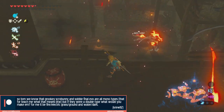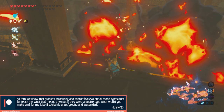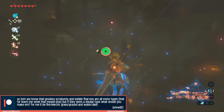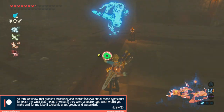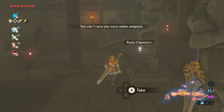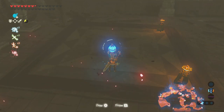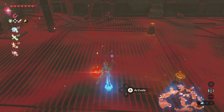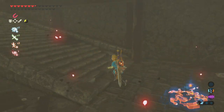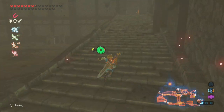Cruel12 asks: Grookey, Scorbunny, and Sobble's final evos are all monotypes — if they were double type, what would you make them? For me it would be Fire/Electric, Grass/Ground, and Water/Dark. I actually agree 100%. A Fire/Electric footballer buddy would be pretty cool. Grass/Ground is a nice solid combo with the likes of Torterra. And Water/Dark has been made famous through Greninja and so on. No problems there whatsoever.